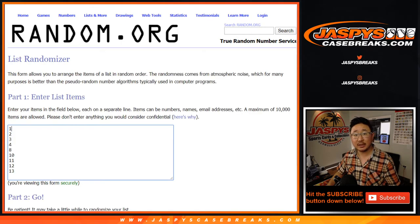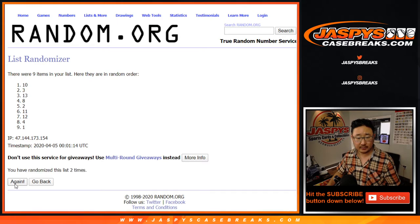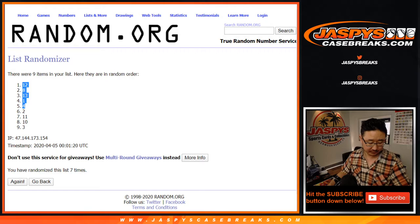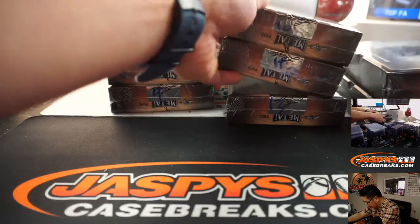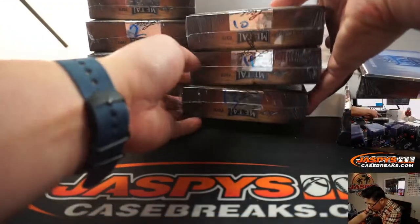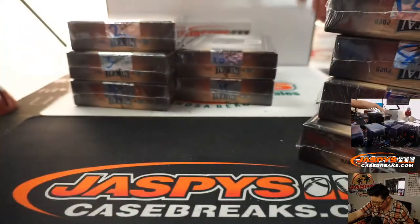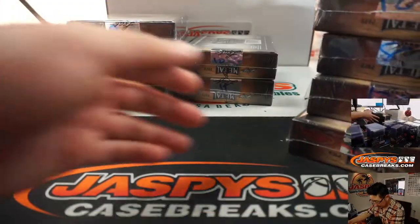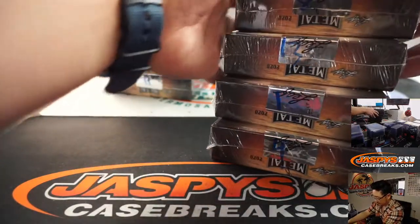While you're digesting those numbers, let's go 7 times on the remaining box numbers. Box 12, 8, 13, 1, and 4. There you go: 12, 8, 13, 1, and 4.